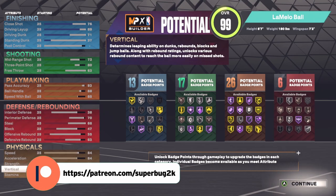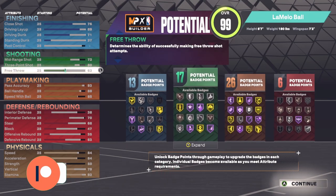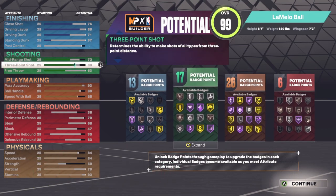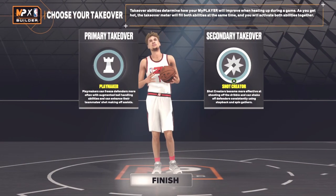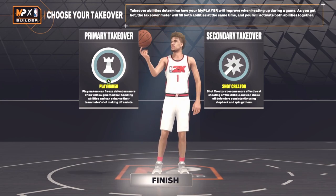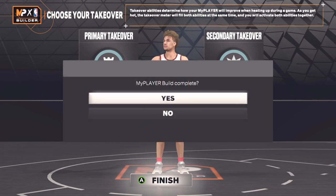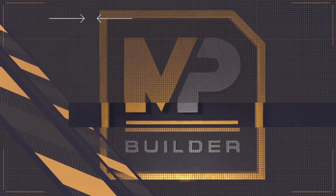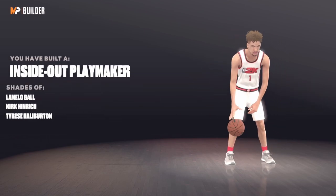Finish it off with a 38 interior defense and that should be it for the build. Not the best build, but you're going to be a great playmaker for sure — you'll be able to shoot the three and dunk a little too. I put the primary takeover as playmaker and secondary takeover as shot creator.